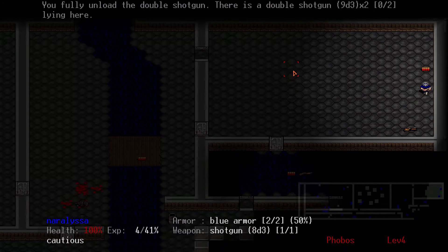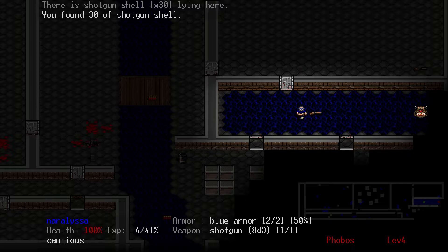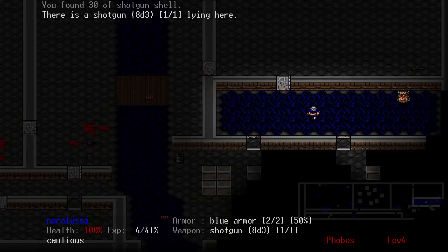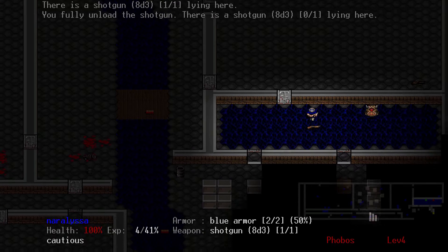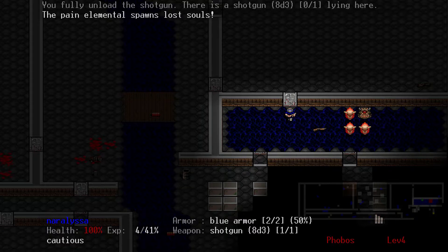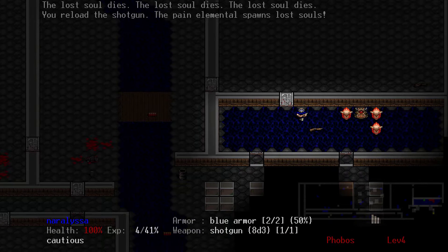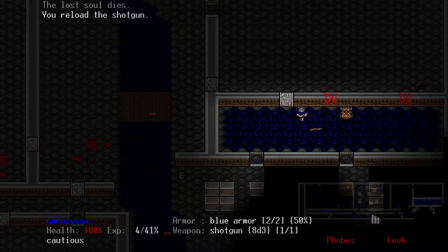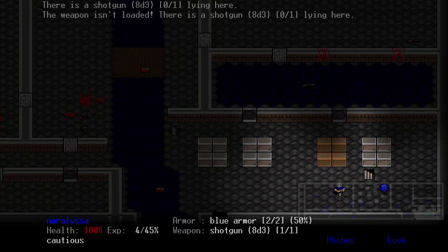A double barrel shotgun — I won't take it because I've already got one. We've discovered a new monster: the Pain Elemental. He spawns those nasty on-fire head chaser things known as Lost Souls. Fortunately, I have a shotgun which does a blast radius of damage. Now we'll kill him and all his friends. That's all the monsters on the level — really good.